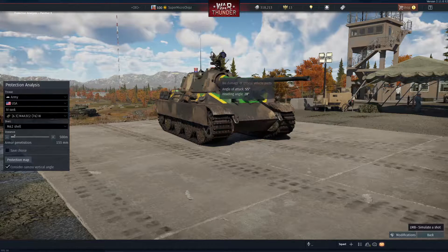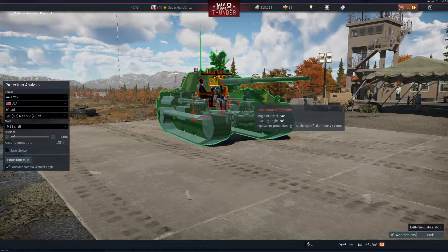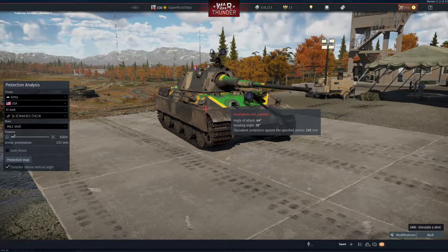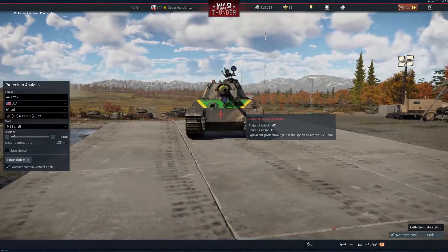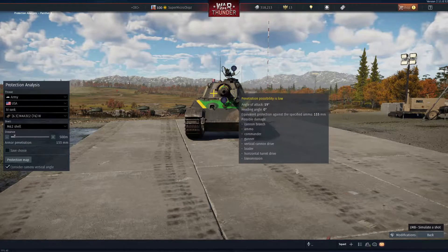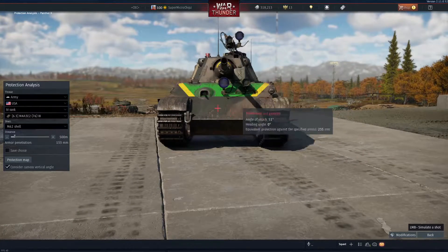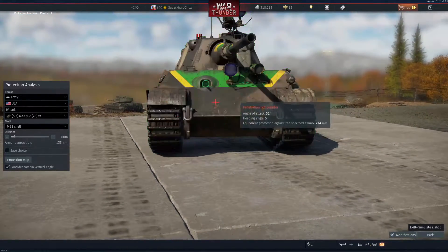But the turret — yeah, if they're going to shoot there, our crews are dead. So that's gonna be a problem. At the front, of course, is also a problem. The flat one and the machine gun port, which is easily getting shot at because it's big.